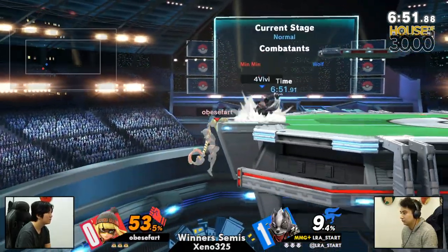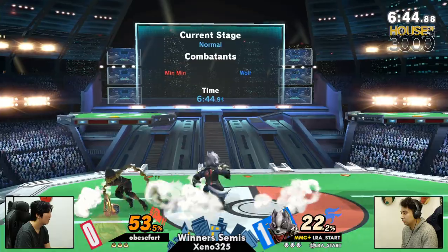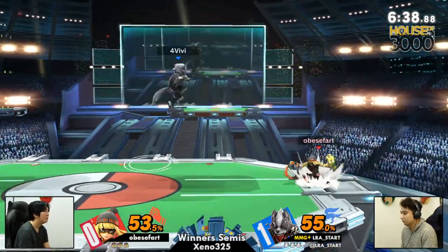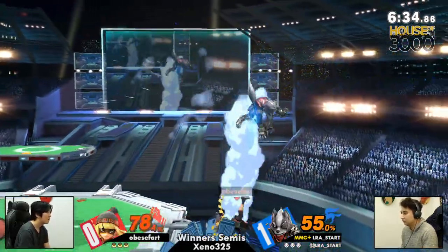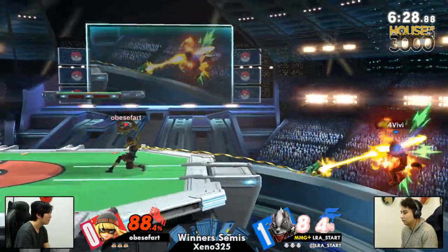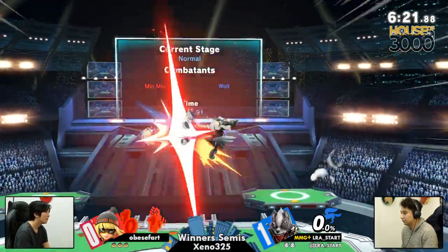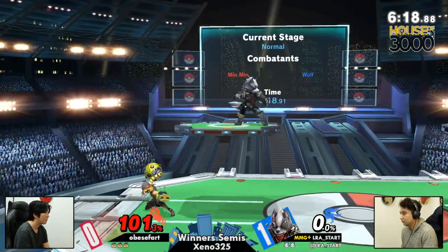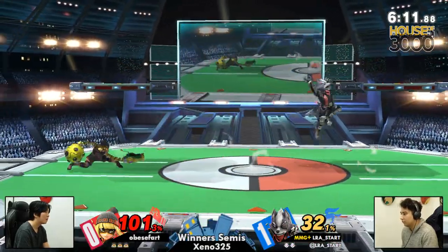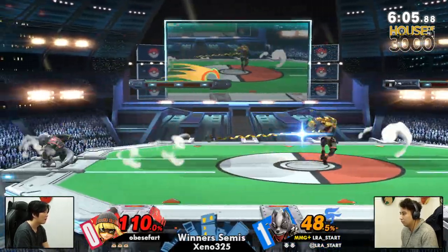This aggression has been paying off, trying to react to any sort of defensive option. Miss though, and Obese Fart gets a chance to sustain a lot of stage. Holding shield, afraid to throw out the first move — getting into that zone against Min Min can be so huge. Way too early — one of these attacks is going to get punished. No jump — oh, unfortunate. The dive kick in order to get right to the corner — another jump gets called out as LRA goes right to the platform.